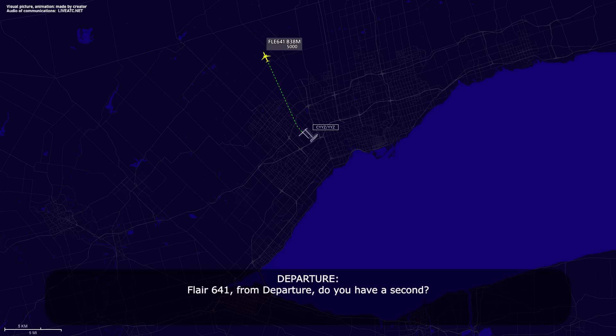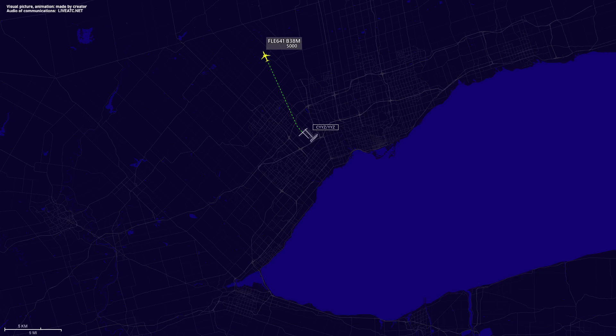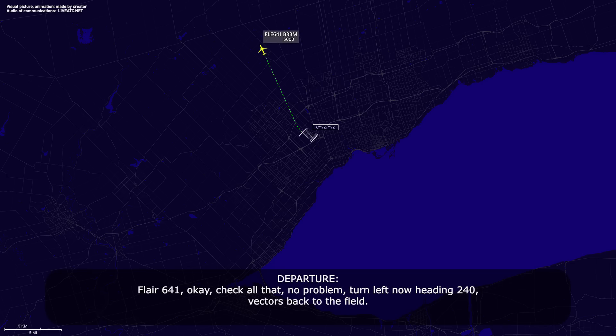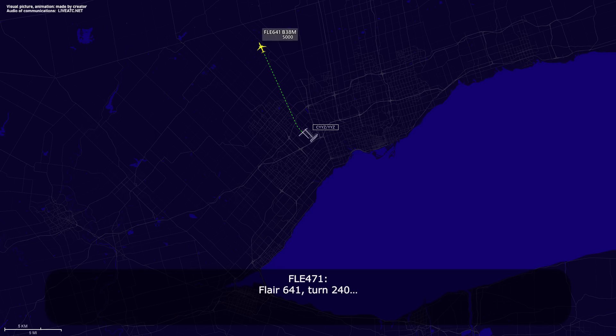Flare 641, Toronto departure — do you have a second? Flare 641, pan pan. We have a busted forward windshield in the cockpit from a bird strike, and we're not pressurizing. We'll request vectors, please, to the west to stay away from the path of the aircraft, and to prepare for our return back to landing. Flare 641, check all that, no problem. Turn left now, heading 2-4-0, vectors back to the field. Flare 641, turn to 2-4-0, descend.